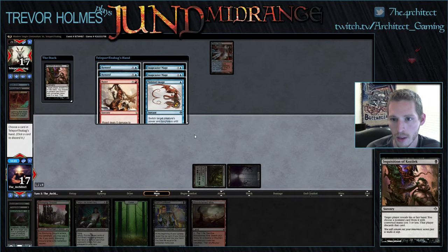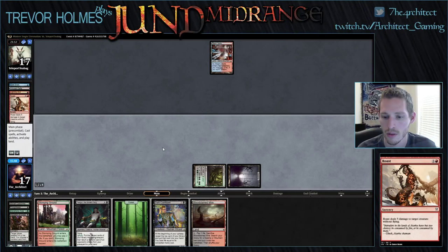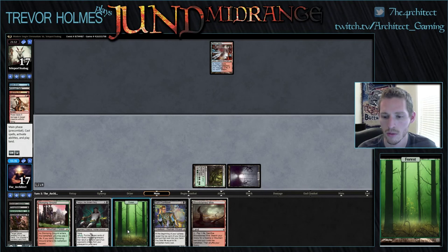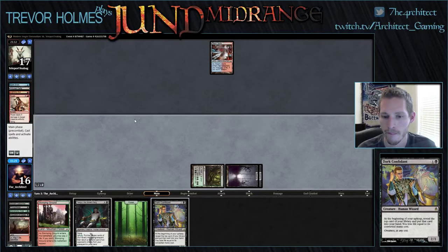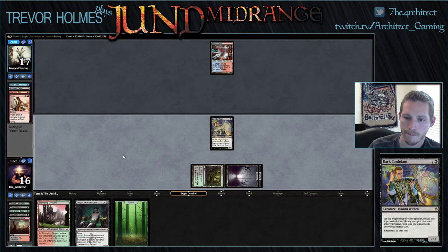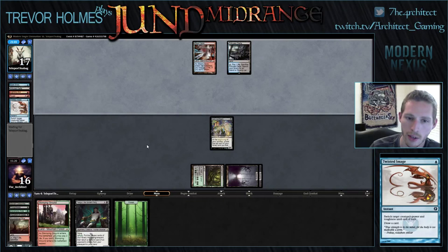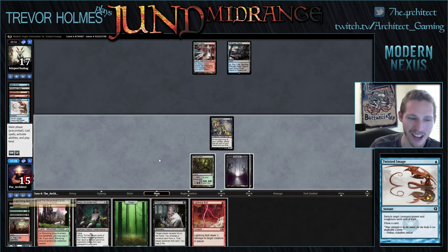A Roast, and double Snapcaster Mage. We take the Roast — this means Confidant survives unless he draws his Twisted Image or a natural Lightning Bolt in his next two draws, but if not we get at least one card off Confidant. He couldn't cycle Twisted Image on turn one because he needs a target — that's clear to me now.